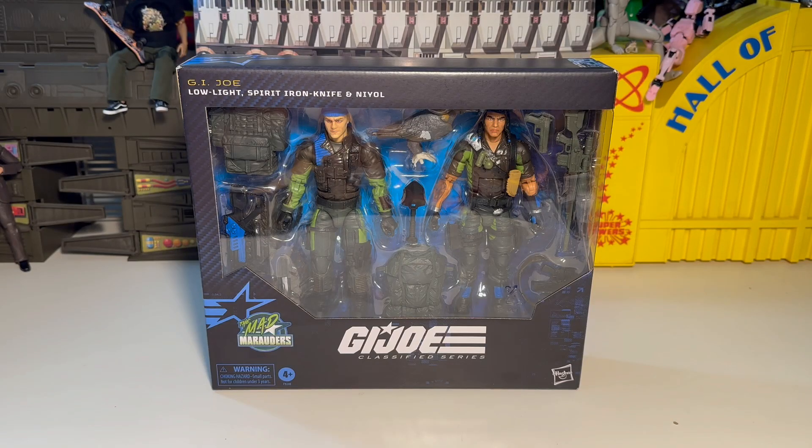Hey y'all, it's tbiz here. We finally got some new figures to review. Been on vacation all week, decided to take a breather, get a lot of rest, relax, watch some shows and movies. But here we got GI Joe Low Light, Spirit Iron Knife, and Nile — or Neil, Nile, whatever you want to call him. It means 'the wind,' it's a boy's name, I think Navajo. Anyways, yeah, the Mad Marauders — it's not Slaughter's Marauders but now it's Mad Marauders.